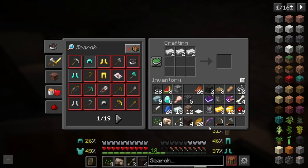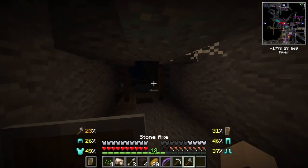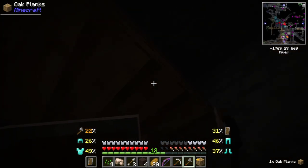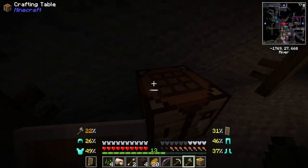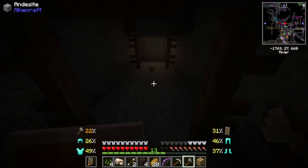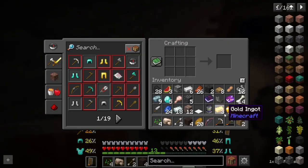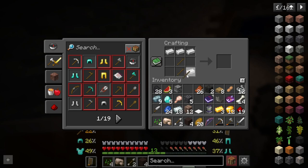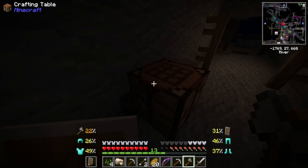We have enough it looks like just for a regular pickaxe. Now I have another problem — what am I going to use for sticks? This is why I am special, folks. There we go, we should have enough now. We can make a sword and another pickaxe because we're about to lose our pick, and we'll throw the terracotta out.